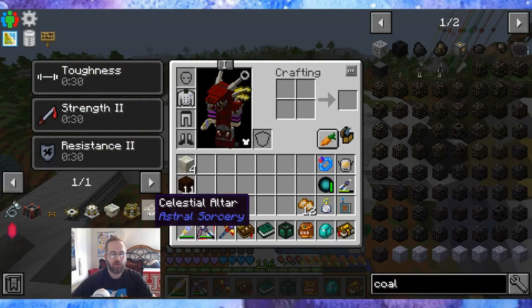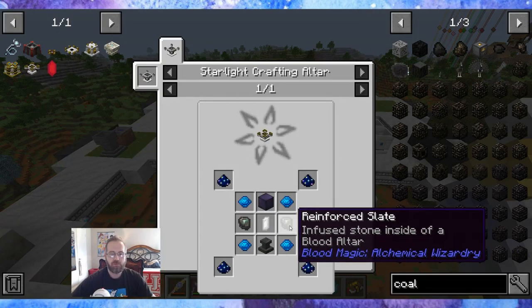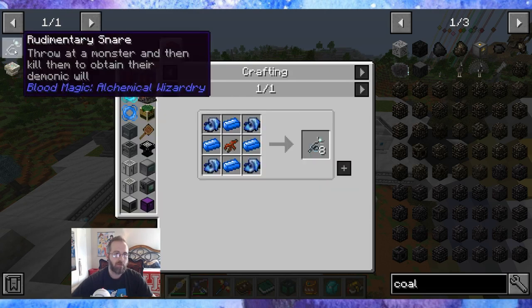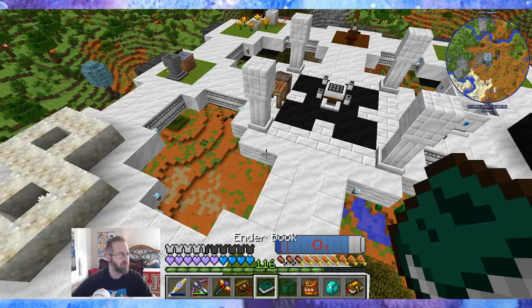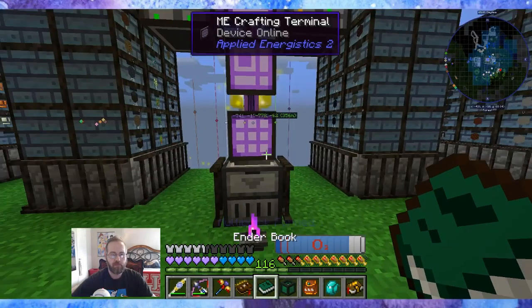I put some new things on the hotbar because I really want to build the celestial altar. I noticed it requires reinforced slates, which require the blood altar from Blood Magic. So we've got to do the gate to Blood Magic. For that we need enchanted fabric, mana steel, and a redstone root. Let's teleport back to the sorting facility and see if we can make the required items quickly.